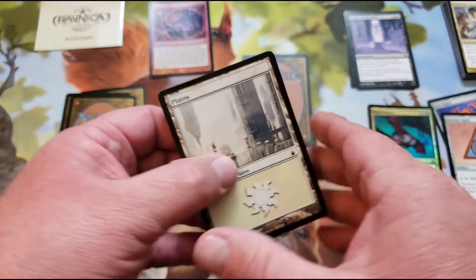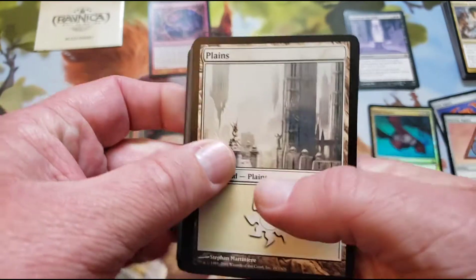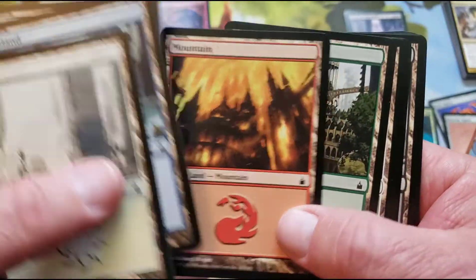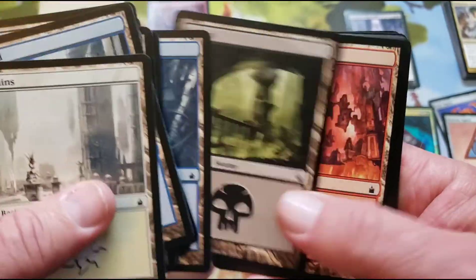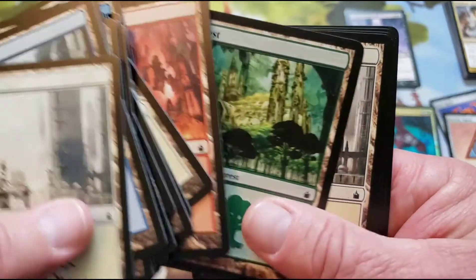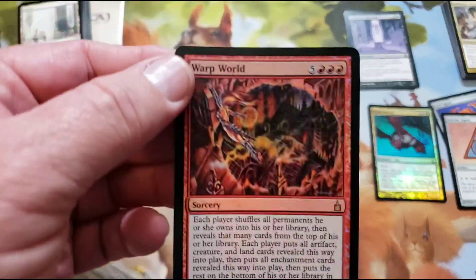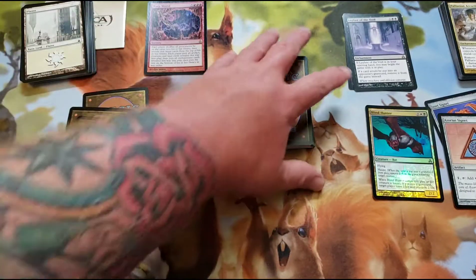So what are these? These are lands. These lands are so incredible. I just exposed our foil rare. Can you imagine if that had been like a Shockland, or a Doubling Season?